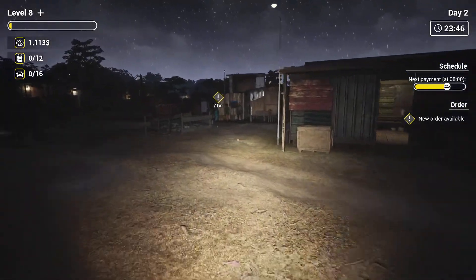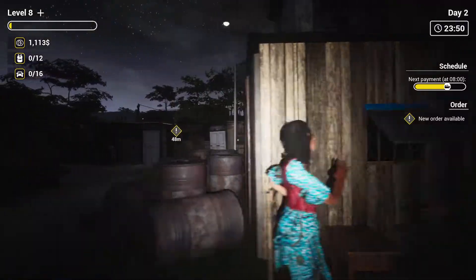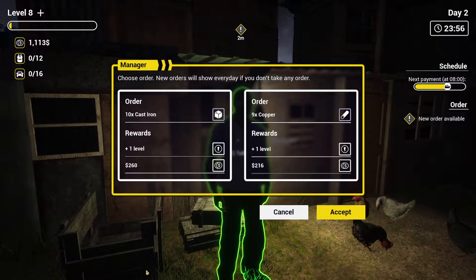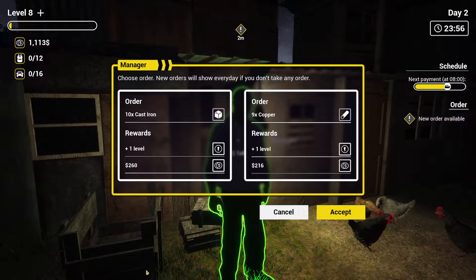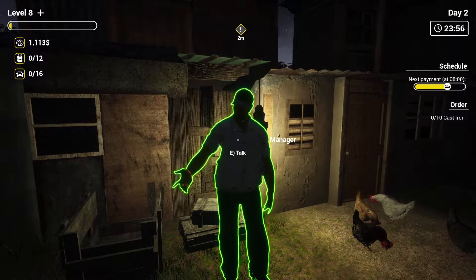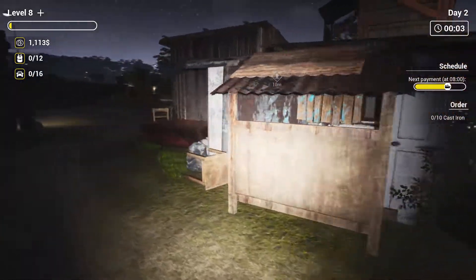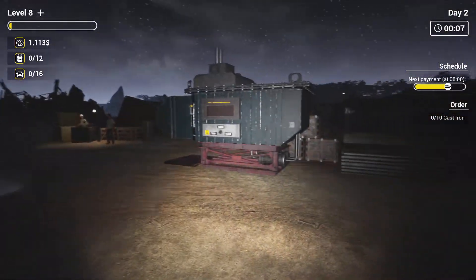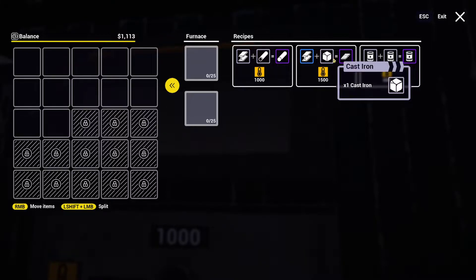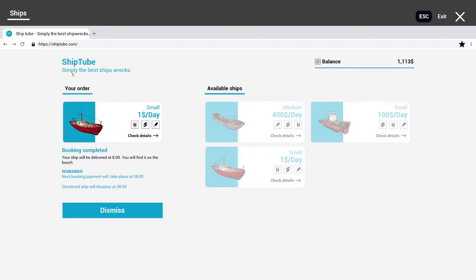Hello worker - I can actually hire you now! I thought I needed barracks for that. Hello chickens. Manager - choose order. New orders will show every day. 10 cast iron, 69 copper. Okay we have an order for cast iron. Let's see how we make cast iron. Cast iron - we need cast iron and steel. Oh they want just cast iron. Okay I got it - we can just salvage that from the ships.